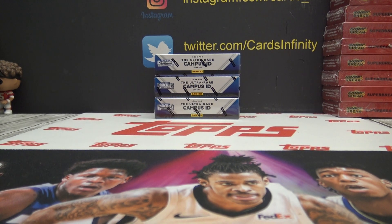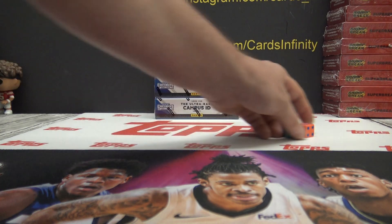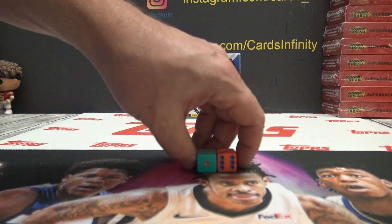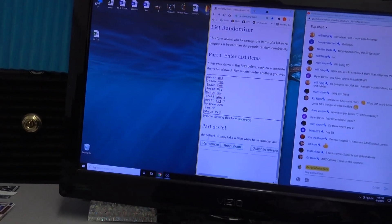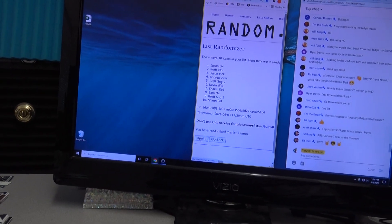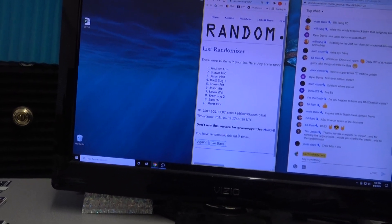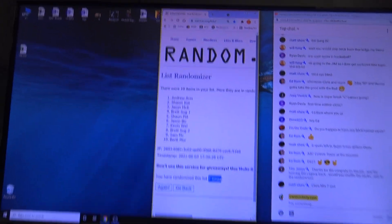All right guys, here we go — this is going to be a three-box 2021 Contenders Draft Picks break. We'll number out the inserts but split up all the base into ten stacks. All the standard base will be split equally, but we'll number out all inserts and of course the hits and the numbered cards, Andrew arm down to Brett Moore.